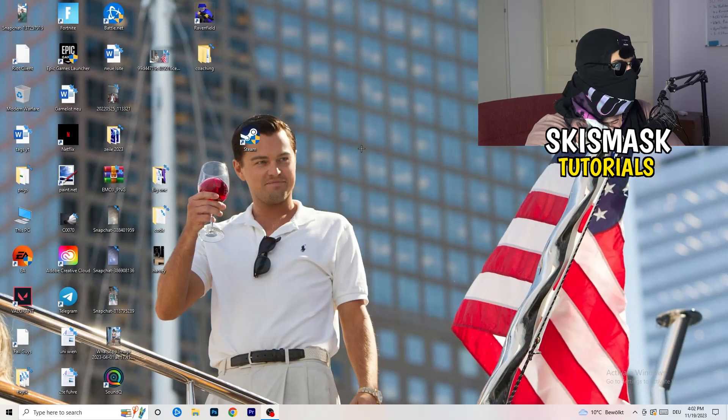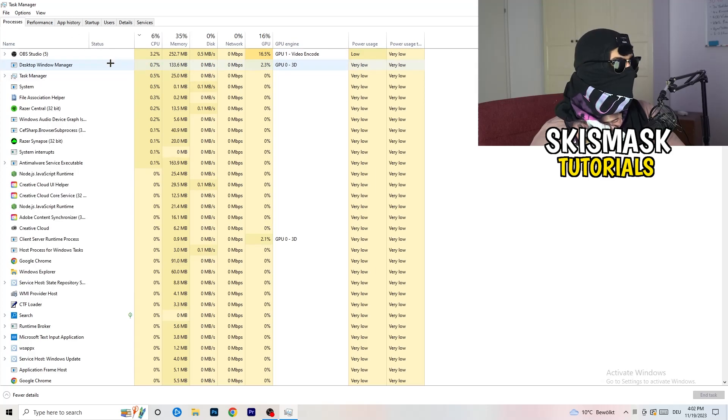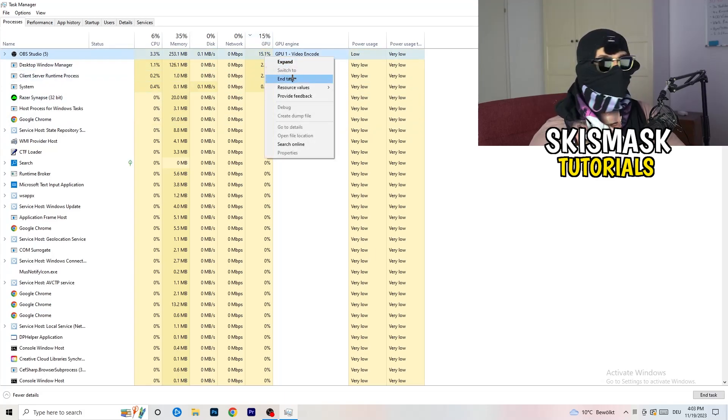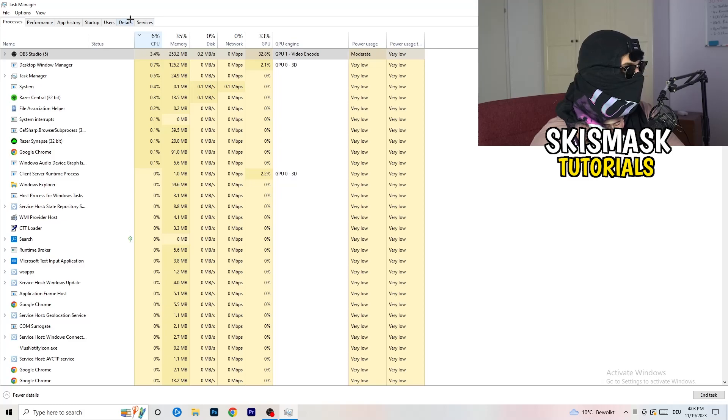Next, navigate to your taskbar at the bottom of your screen, right-click it, and open Task Manager. Go to the Processes tab. You can see CPU and GPU usage there. Click on GPU first and end every task running in the background that has too much GPU usage and that you don't need — for example, Razer Synapse or similar software. Right-click it and click End Task. Once you're done with GPU, do the same for CPU.